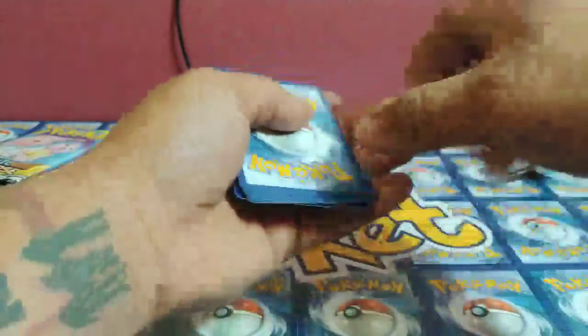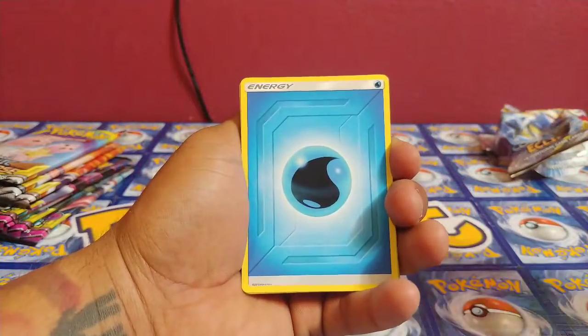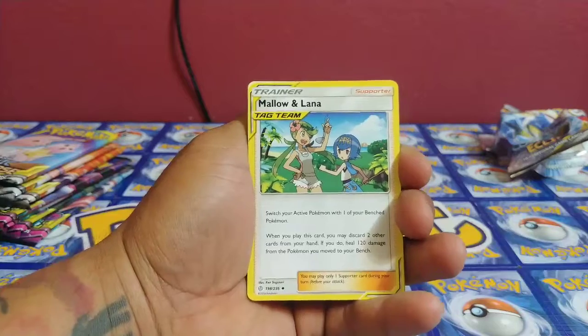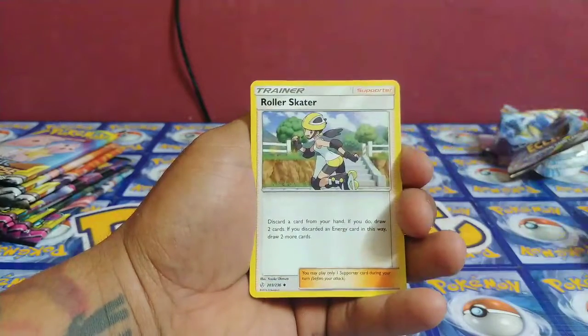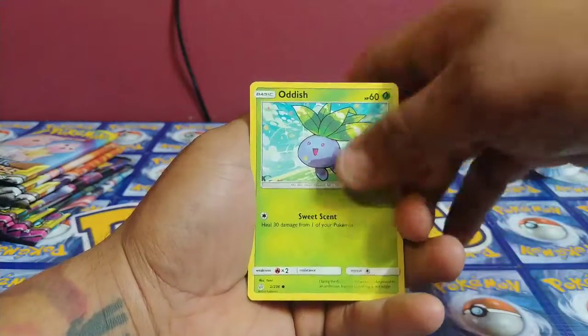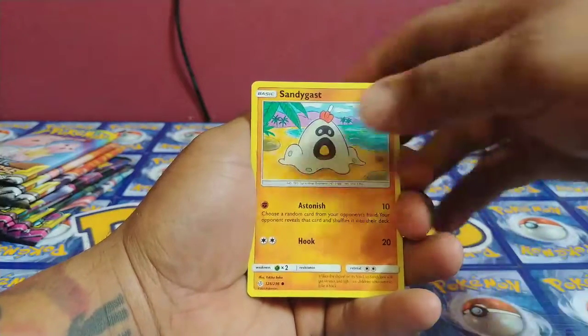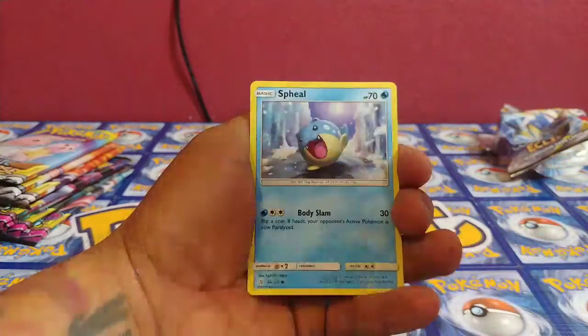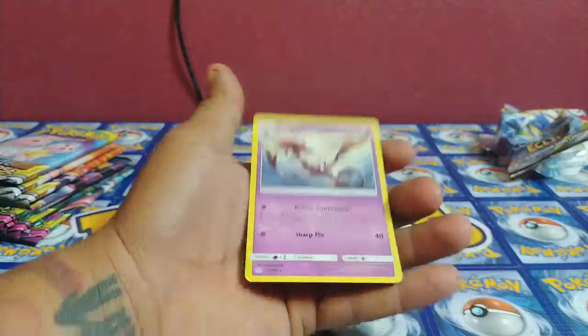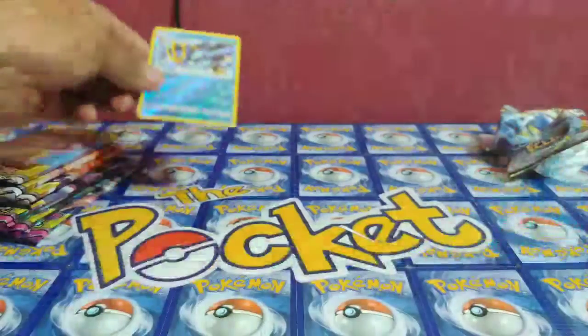We got a green code card for the first pack. I haven't done this in a while, been M.I.A., but let's get back into it. We got some water energy. I really like these tag team trainer cards — they look pretty cool, more different than what you usually get out of a pack. Keferi, Roughlet, Oddish, Sandygast, Spheal, Empoleon. That's a nice reverse holo and a non-holo rare for the first pack.